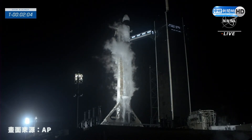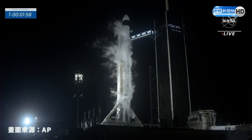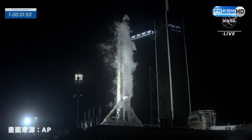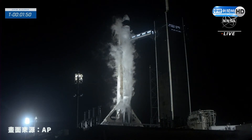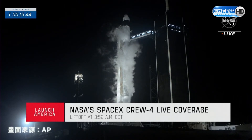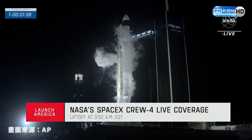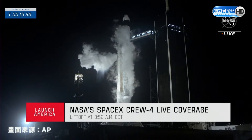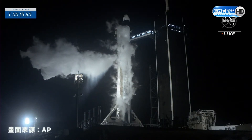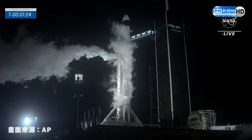We're coming up on two minutes until liftoff. Standing by for stage two LOX load being completed. Stage two LOX load is complete. Dragon is in auto-idle — Dragon's flight computer in auto-idle. Next it'll flip over to countdown. Gas closeout has started, so we're now isolating all of the feed lines for the different gas systems from the Falcon 9 rocket.